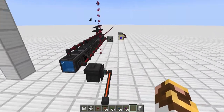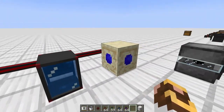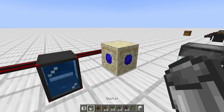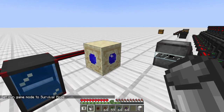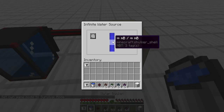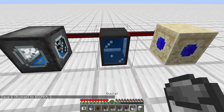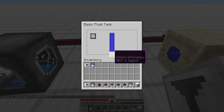The last thing we're going to talk about is water storage. There's an infinite water source that can be found somewhere in the world — it's exactly what it says, an infinite water source. All you have to do is take a bucket and right-click on it and you have it again. All the other tanks work the same way — right-click while holding an empty bucket and it'll fill up. The basic fluid tank starts at the equivalent of 10 buckets, or 10,000 mB.